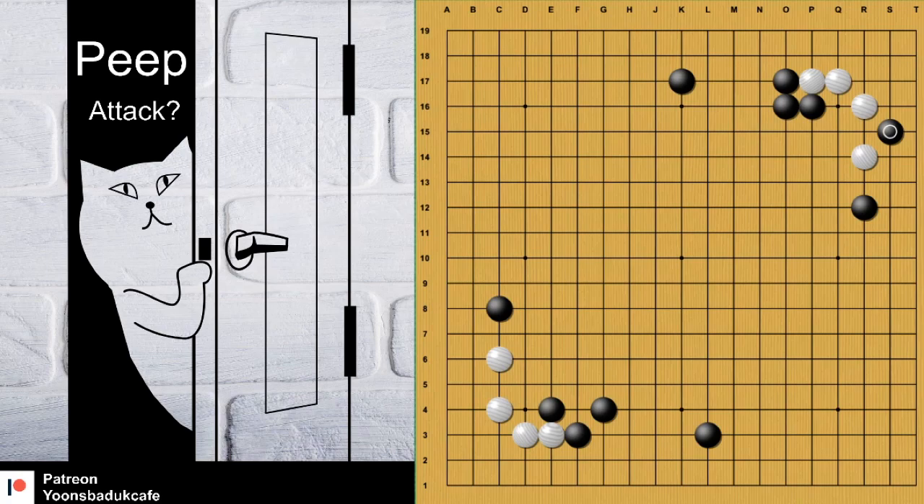Now, what happens if white cuts there? Then black should cut here. Then cut again. Now white has two troubles. For example, if you connect here, then black can cut. It depends on the ladder. Now, if the ladder is good for black, black is happy.